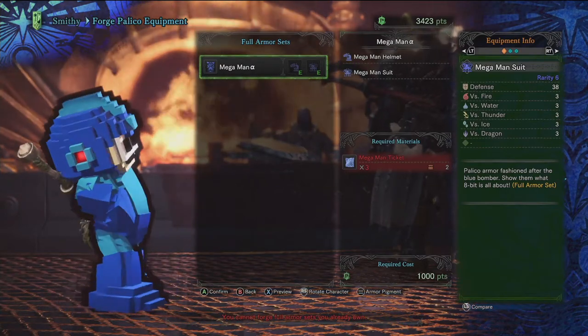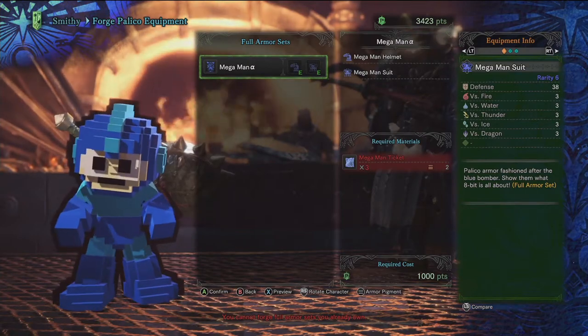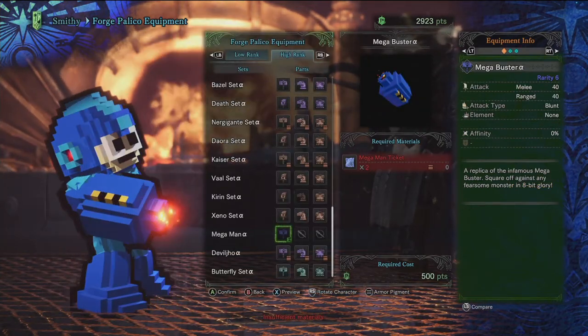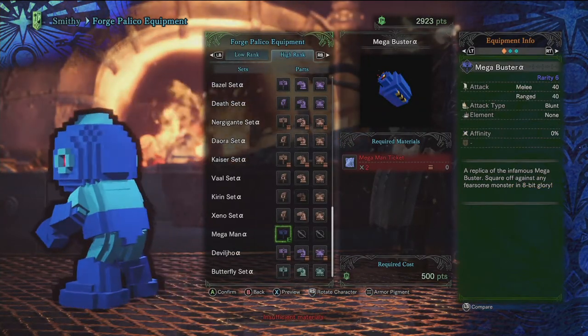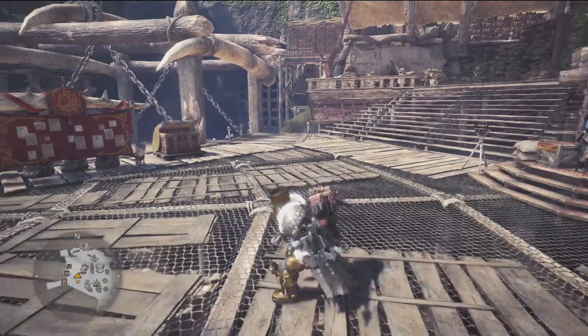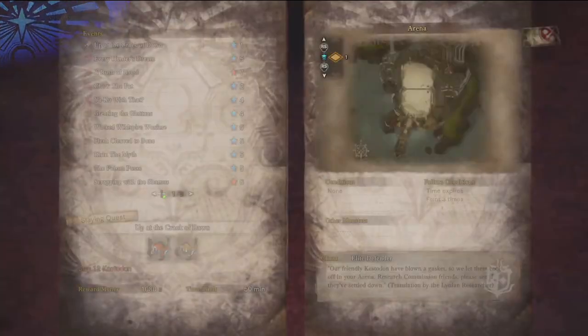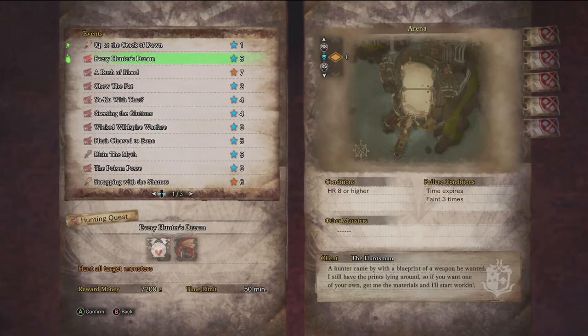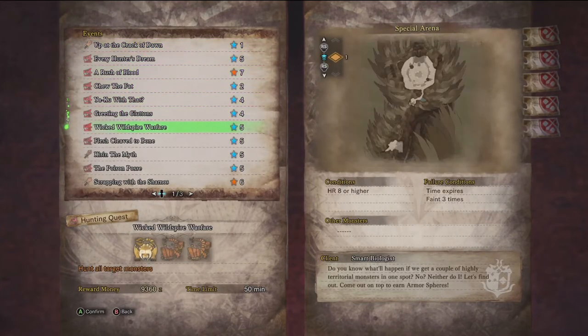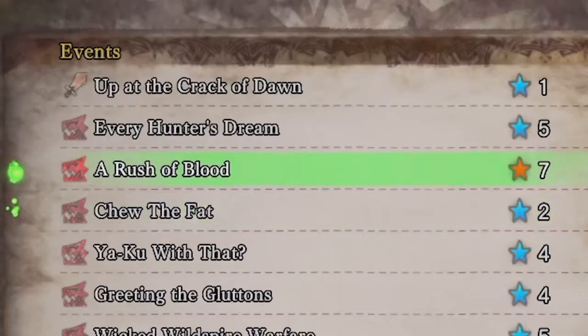Today I'll be teaching you guys how to obtain the new Mega Man skin for your Palico. Starting off, there's always a mission — you'll be going into the events. This is a special event, pretty much the Capcom family. The quest you'll be doing is called 'Rush of Blood.'